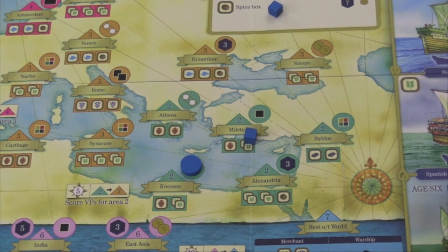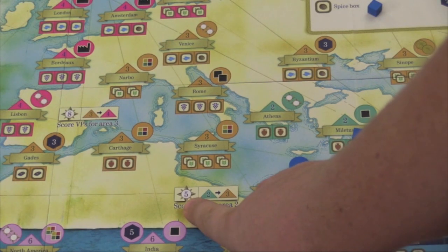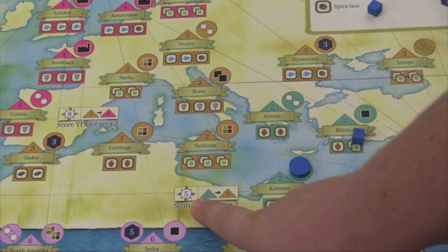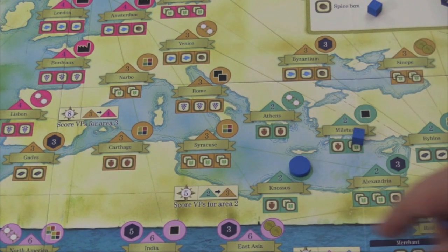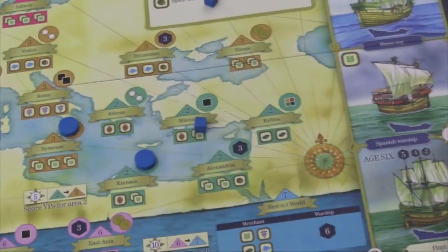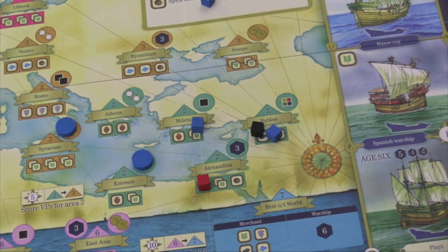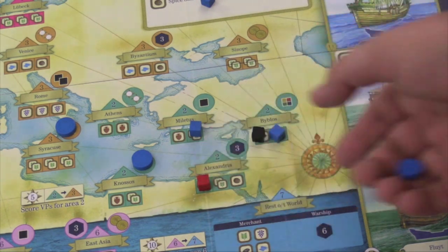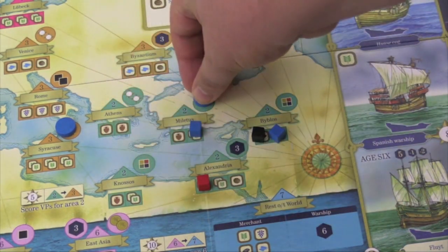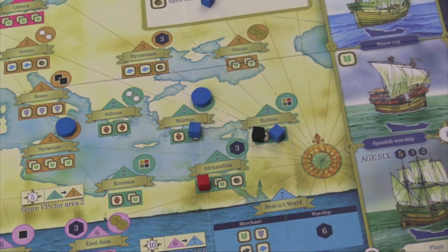Eventually someone's going to want to build into the next area — area 3. When they do, they have to pay navigation points, just like when you upgrade ships. However, the cost is decreased for each city that's out. Once someone goes into the new area, the old area is immediately scored. Each player gets points for each disc and each cube equal to the number of the area. So here, blue has six points, black gets two, red gets two. The only difference is if you have a city where you also have a cube — that city is worth an extra point for each cube in that same city.